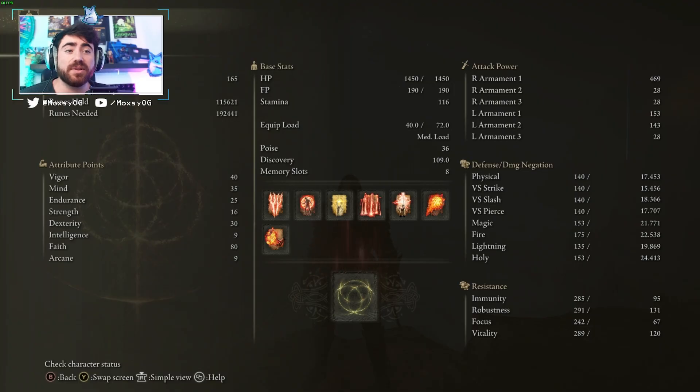Let's go over my stats first. This is a build you can start going into as early as you'd like — there's no specific weapon or incantation required for it to work, but there are some really cool pieces that'll blow our damage out of the water. I'm currently level 165. I have 40 points in vigor, which is plenty as a caster since you'll get hit less. 35 into mind so we can cast as much as possible, and 25 into endurance to get our equip load up. When we cast incantations it uses stamina, so you don't want to cast a bunch and then not be able to dodge roll.